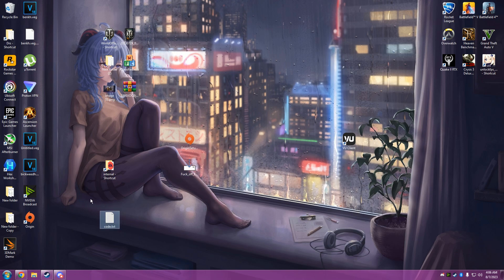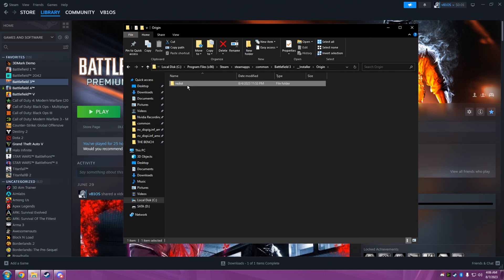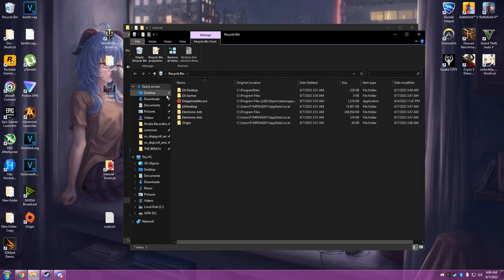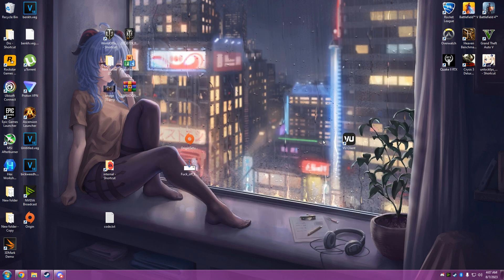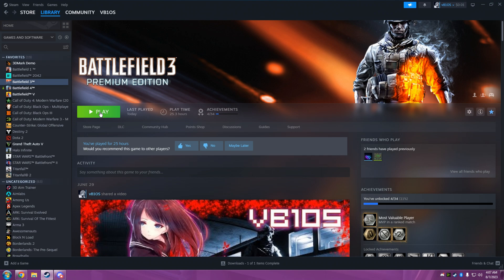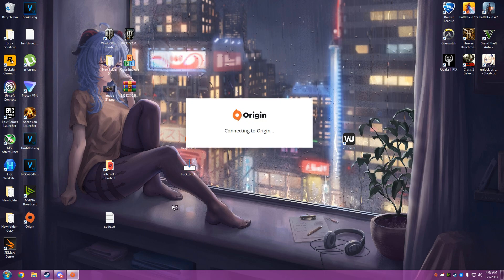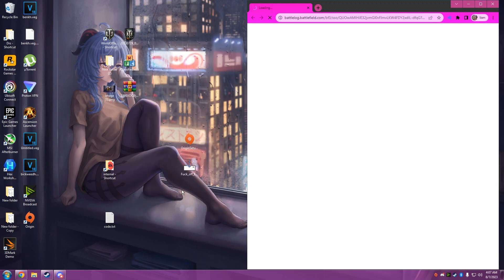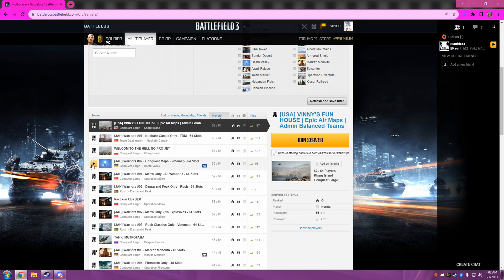So now we've installed Fuck Off EA App and done this. Now for Battlefield 3 — we're going to hit Manage, Browse Local Files, Installer, Origin, Redisk. There is a file called this — it's going to be in here and you're going to have to delete it. Alright, so now we're going to hit Play on Battlefield 3. And then Multiplayer, Server Browser, and hit Play on something.